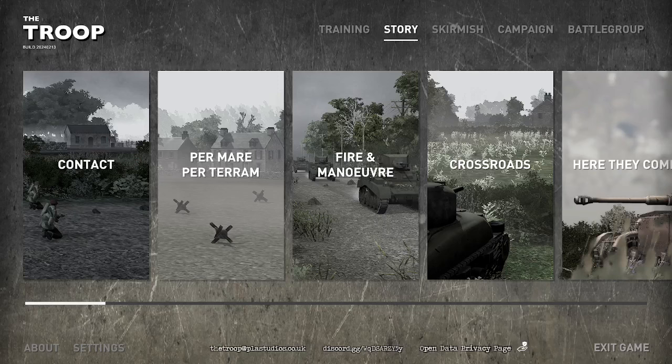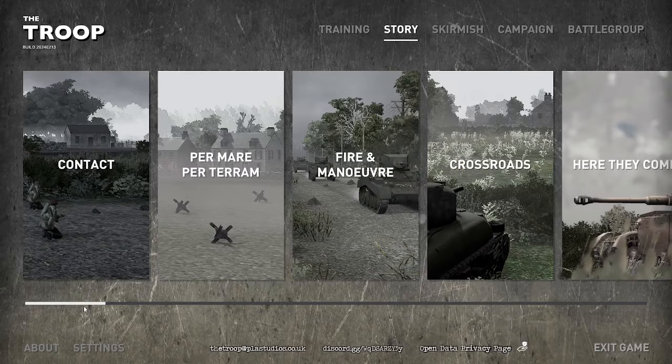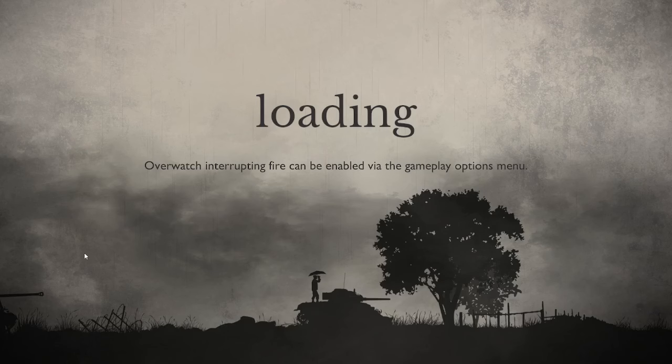Hello and welcome to the troupe. Today I'm going to be running through the first few story missions, just to explain some of the mechanics and give you a bit of a guide as to how to start playing the game. I'm going to begin with Contact. I'm going to be playing today with optional rules enabled: Overwatch, tabletop bocage, and line of sight rules, which is my preferred way of playing the game.